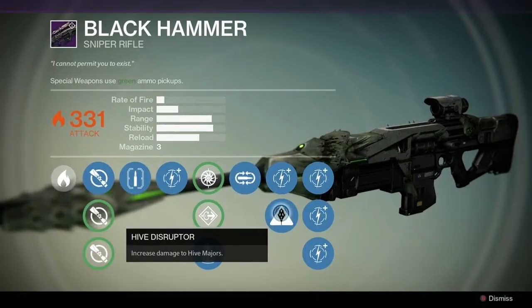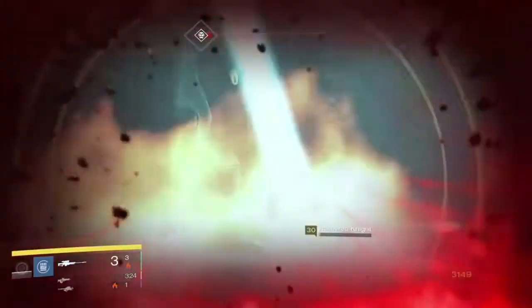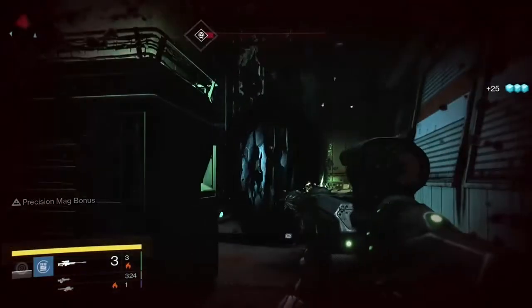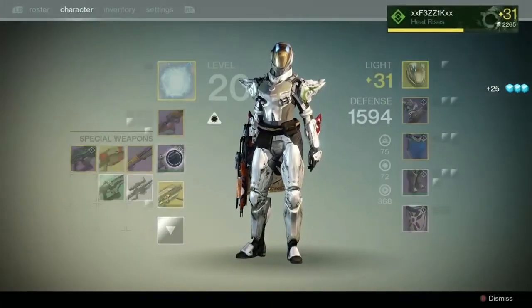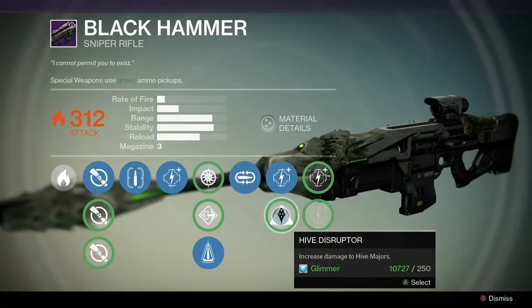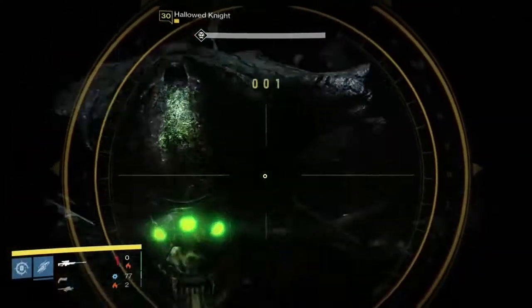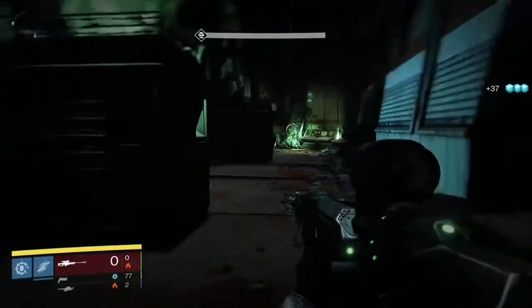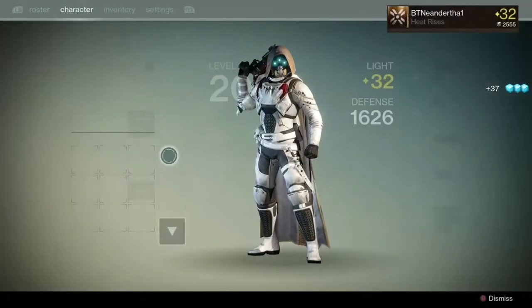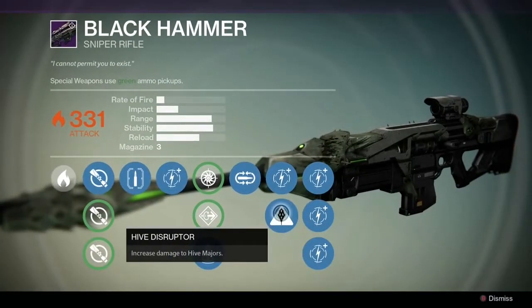Don't upgrade the Hive Disruptor on your Black Hammer — it gets rid of the Precision Mag Bonus against Hive Majors. To simplify it: the Hive Disruptor upgrade means no Precision Mag Bonus against Hive Majors, while not selecting the Hive Disruptor keeps the Precision Mag Bonus against Hive Majors. The Hive Disruptor upgrade only gives you about 10% more damage on the Black Hammer anyway.